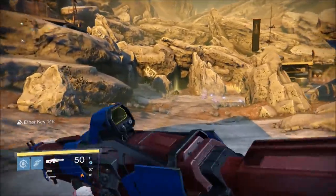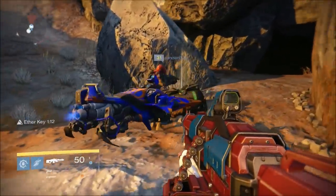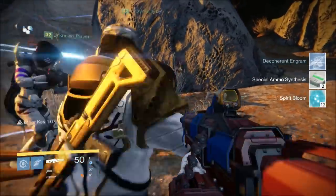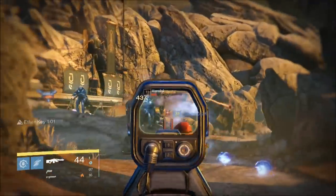Now ether chests usually only contain rare engrams, ammo synthesis, and materials, but occasionally if you're lucky you'll find a treasure key. As you can see, this ether chest gave me a blue engram, special ammo synthesis, and 12 spirit bloom, but no treasure key. Like I said before, you'll need to get lucky to find this item.